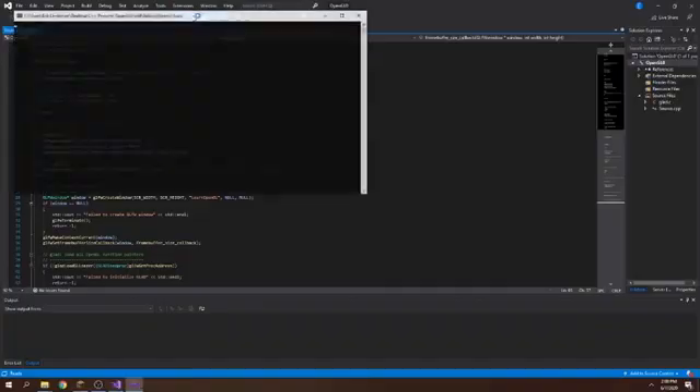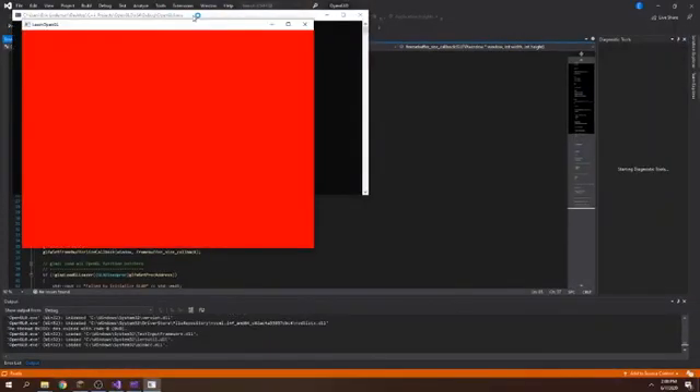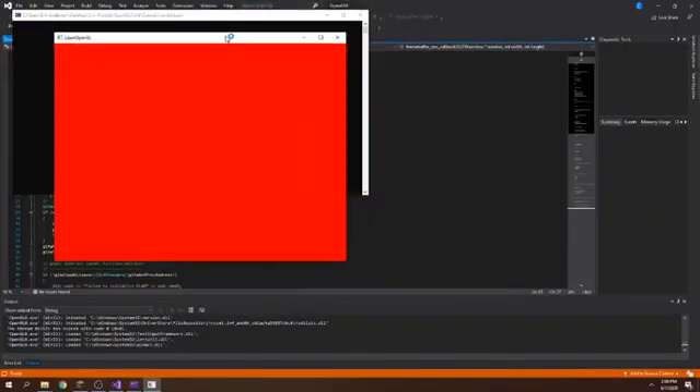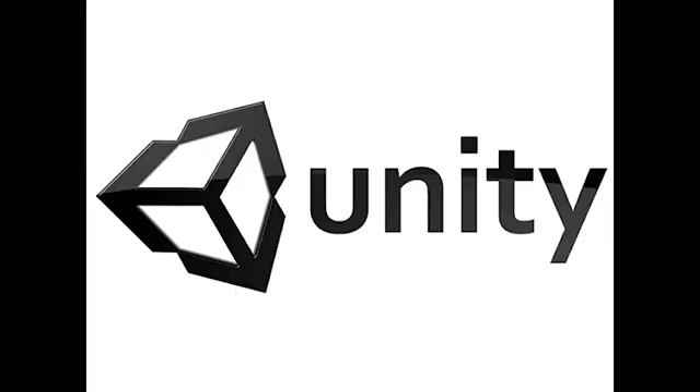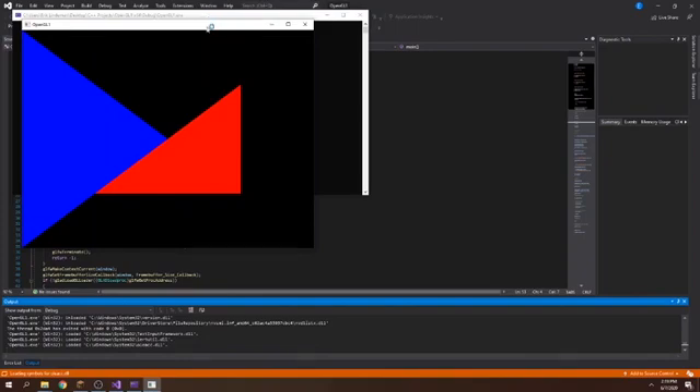To do this, I first had to get something drawn to the screen. While this might seem trivial, I chose the more difficult path of doing all the rendering at a low level for better performance, instead of letting a game engine such as Unity handle all of the graphics itself. After several hours of setting up an OpenGL context with GLFW, I was eventually able to render a triangle to the screen.